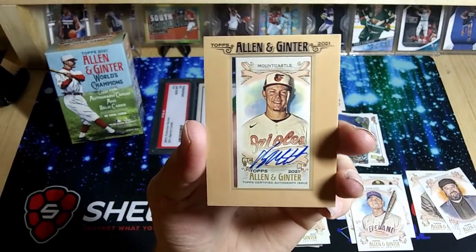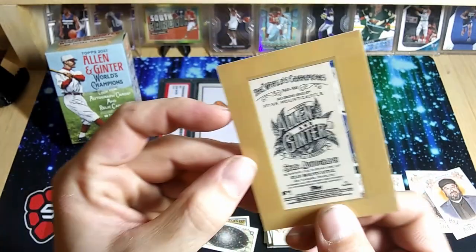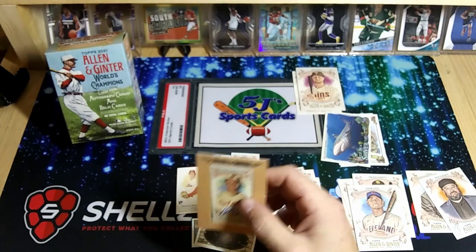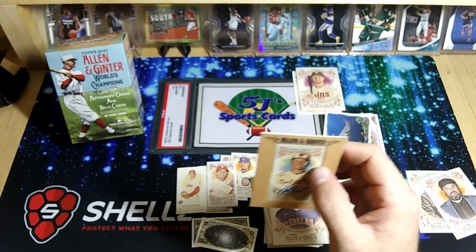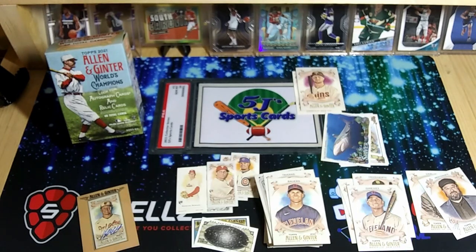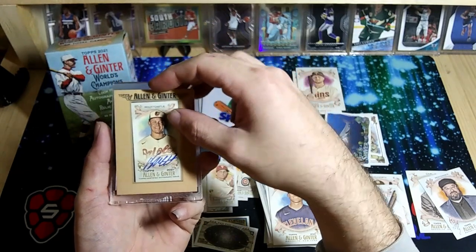Boom! We hit the one we want — a Ryan Montcastle rookie auto! Look at that thing. The border's in there. Give it a little tap — that is sick. That's the one you want: Ryan Montcastle, one of the actual good rookies out of this year. So we got a Jake Cronenworth rookie auto from the last box, and now we got a Ryan Montcastle mini rookie auto.